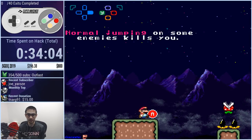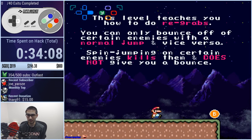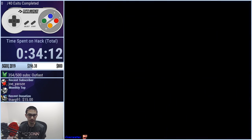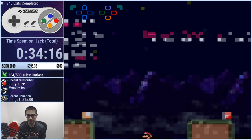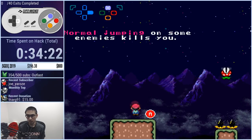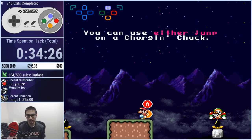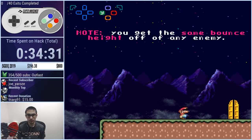Normal jumping on some enemies can kill you. For example, you can bounce off of those guys, but if you try to do a spin jump, you won't get a bounce — you just fall down. In Mario Maker you get a high bounce, but this isn't Mario Maker. There are enemies where you can use either jump — spin jump or normal jump for the chuck. Doesn't matter. You get the same bounce off the enemy.